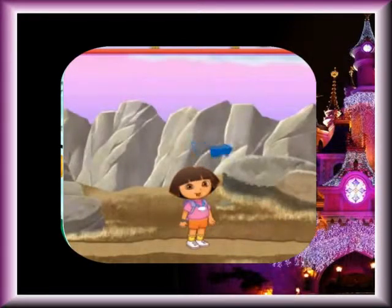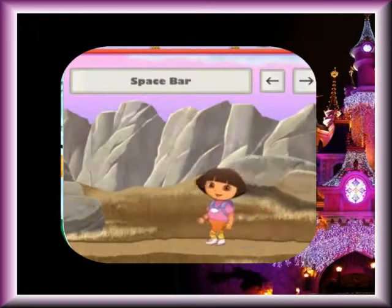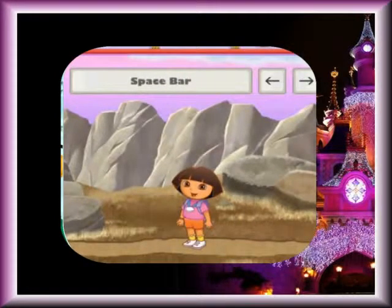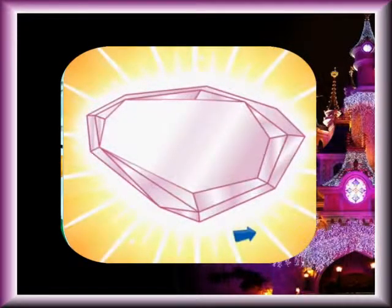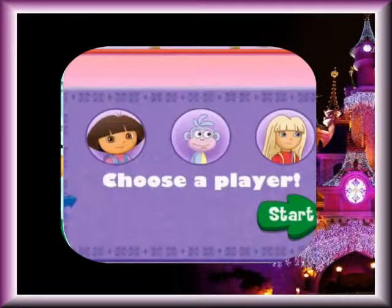Here we are in the Dragon Land story! We need to find the yellow crystal. Going through Dragon Land, we need to follow the path and collect color gems as we go. Use the arrow keys on your keyboard to walk, and the space bar to jump. Watch out for magic sent by the King to try and stop us — jump over it when you see it coming. If it hits you, you'll lose a gem. Choose who you want to lead us through Dragon Land, then click start.